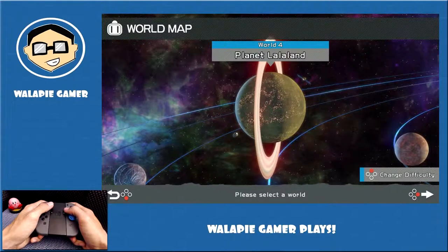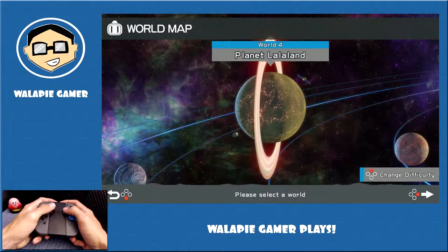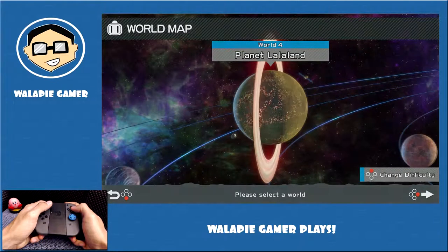Welcome to World 4 of my Super Bomberman R playthrough for the Nintendo Switch. We're about to go to Planet La La Land, so grab a coat or a blanket because things are about to get chilly.